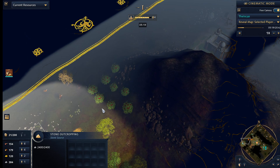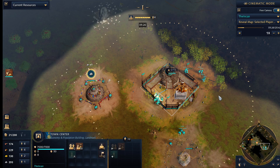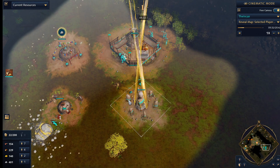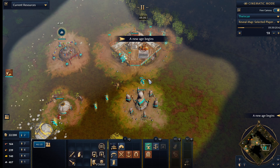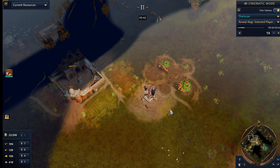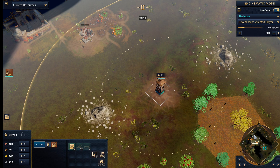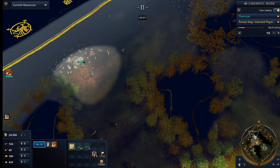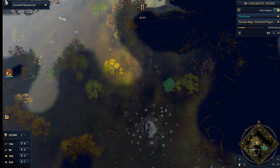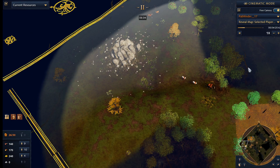We've stopped at six villagers on wood and we're rallying villagers onto food. Now we're going to finish up and drop our archery range and start cranking out Mangadai. We're going to get arrow slits here shortly too. We're kind of scouting around a little bit more. Seems we missed those deer — he must have picked those up. Yeah, he's got it out down here so he did pick up those two sheep. So he's kind of happy where he's at.